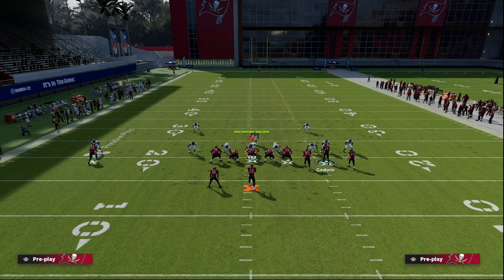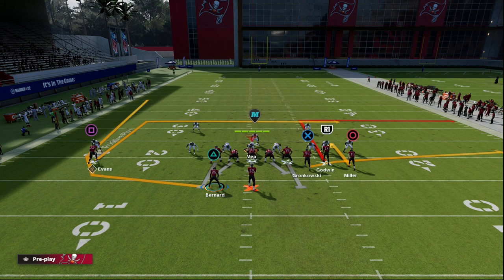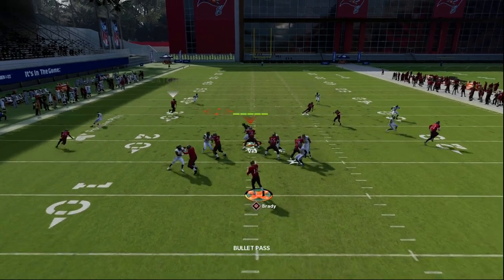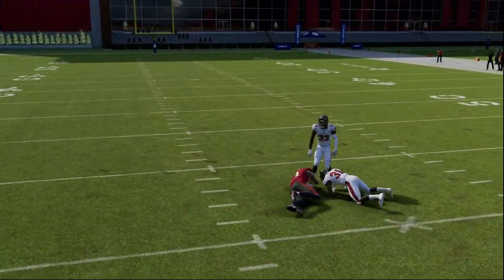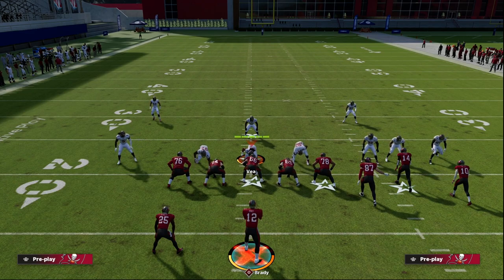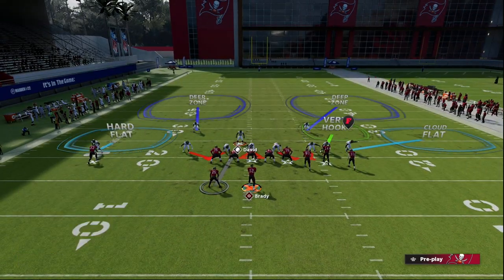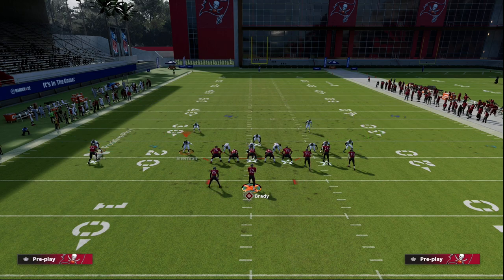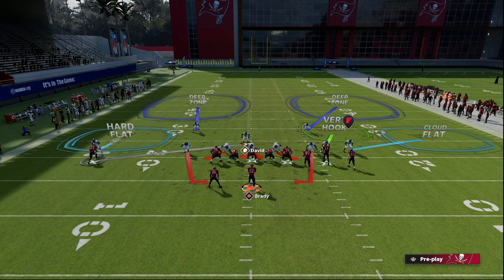We're going to be able to do that with this concept by simply wheeling the running back and hitching our circle receiver. At the snap of the ball, if they're in a hard flat they're going to suck down heavily to go guard that running back. What that's going to leave is this quick in route open on the left - you see here he's cutting inside and you can aggressive catch that relatively easily. Typically if somebody sees you're going to hit them on the right, they're almost always going to go guard the running back and leave this guy in a cloud.